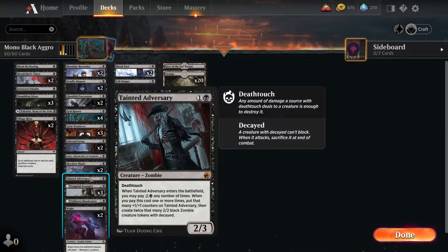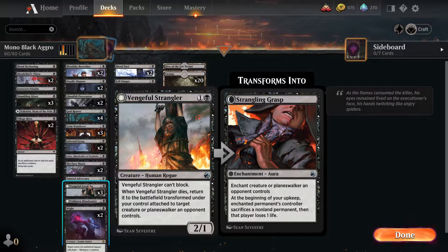Tainted Adversary is another one I would probably add more of - it can just make a bigger army and get bigger. It's a 2/3 for two mana and has deathtouch, so it's a very solid creature. Being able to dump a bunch of your mana late game when you draw this can make a huge difference, but it's also just a very good creature for two mana.